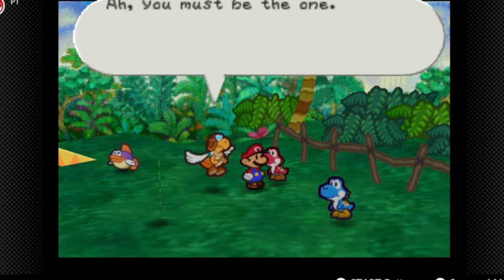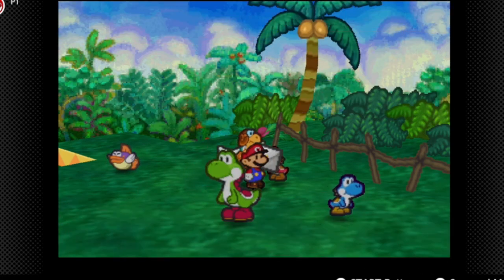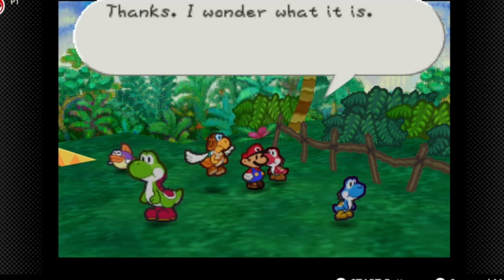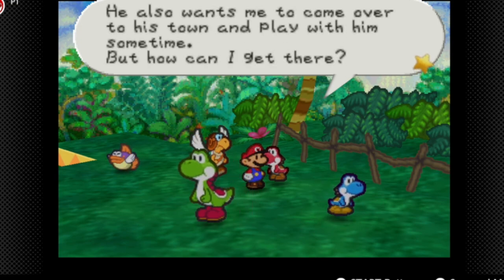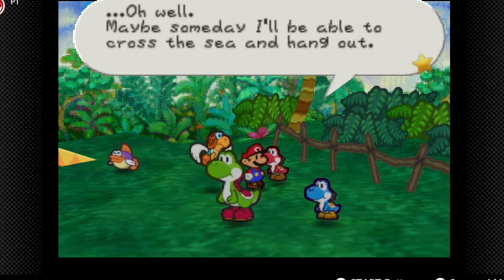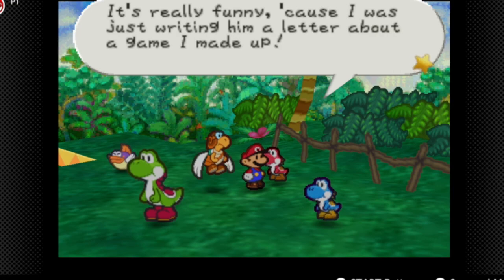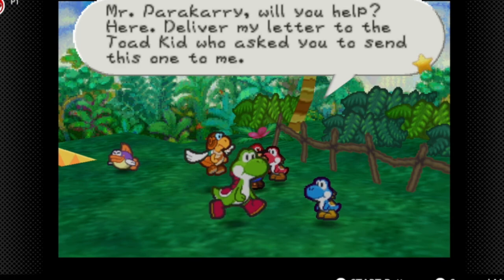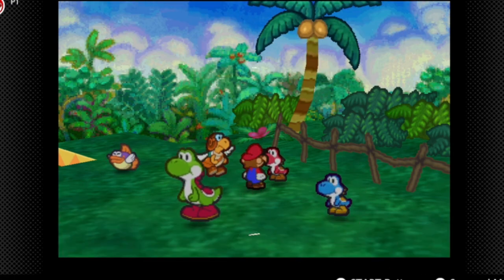A red Yoshi kid. You must be the one — name of Parakarry. Little letters. I believe I want to feed you here in a moment. Thanks, I wonder what it is. Oh, my pal made up a new game. I got to play this later. He also wants me to come over to his town and play with him sometime. How can I get there? Maybe someday I'll be able to cross the sea and hang out. It's really fun because I was just writing him a letter about a game I made up. Mr. Parakarry, will you help deliver my letter to this Toad Kid?